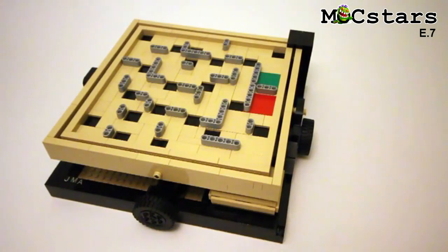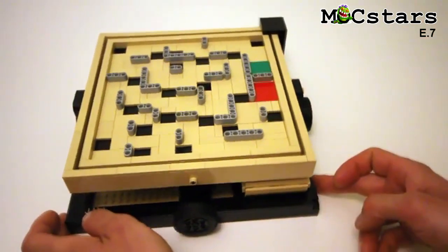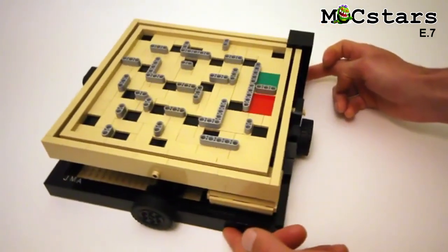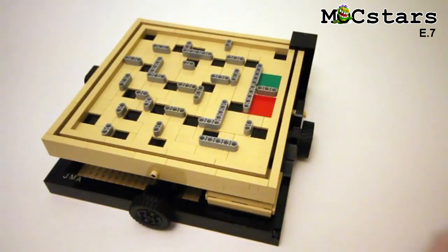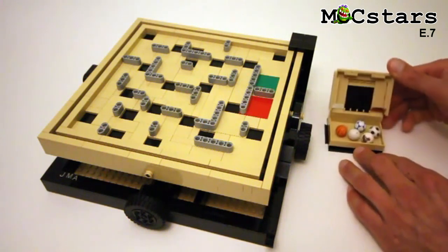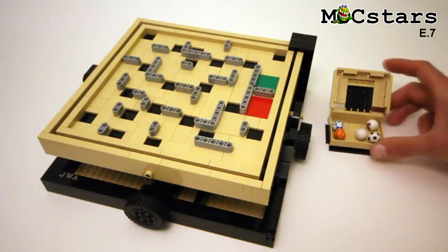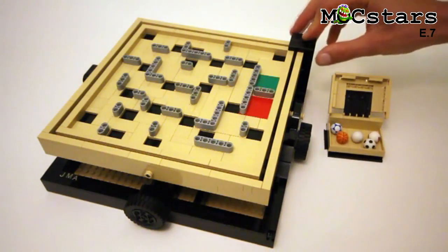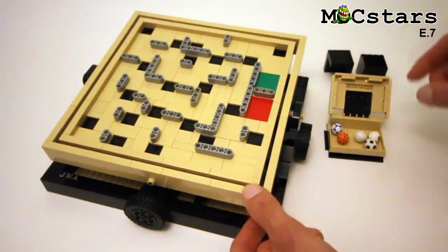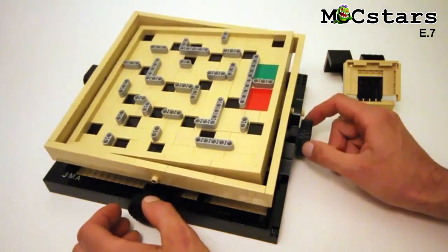Hey everyone, Jason here. Today I'm going to show you this ball maze, also commonly known as a labyrinth, which I designed and built entirely out of LEGO pieces. It's got this built-in container to store the balls, which are a couple of LEGO soccer balls and a basketball. It also has this travel lock, which keeps the maze from moving while in transit. With that removed, you can see how you can control the tilt of the maze using these two wheels.